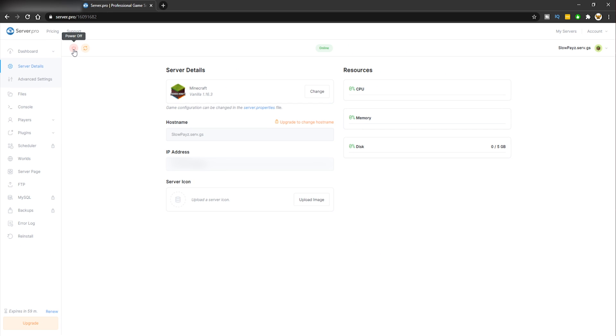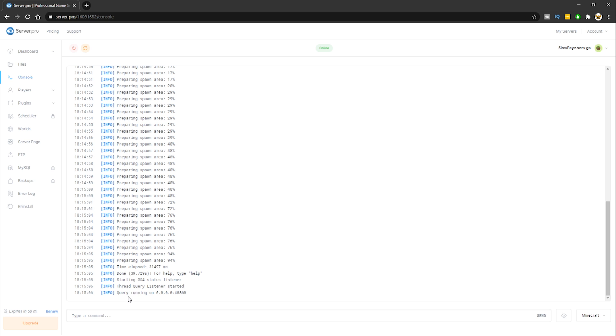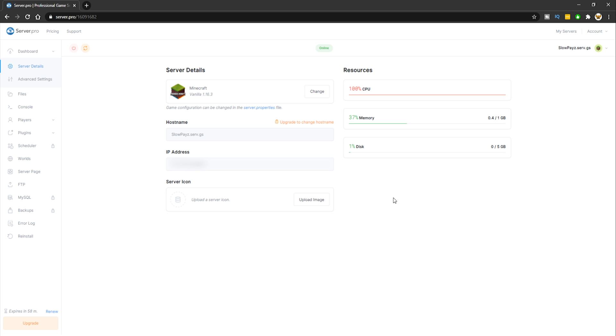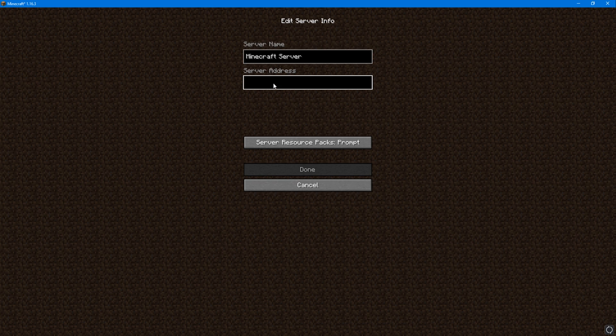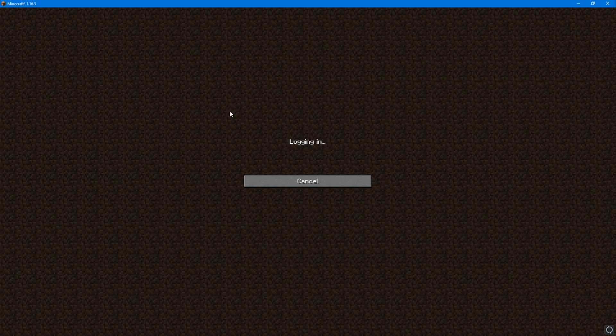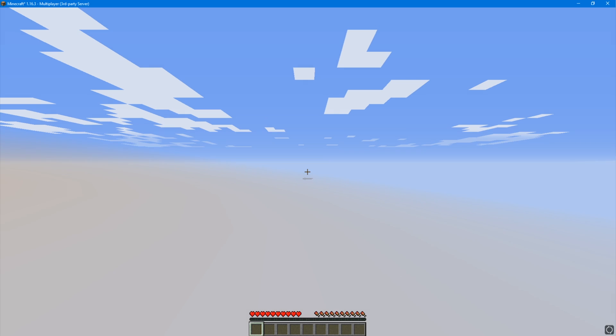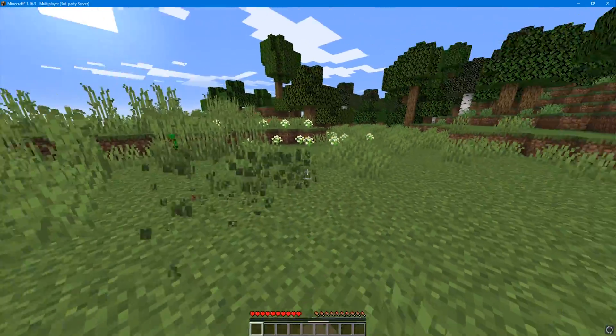Click the green power-on button in the corner to start your Minecraft server. This can take a little while as it creates all the server files, so be patient. If you want to watch the progress, click over to the console tab and it will tell you when the server is ready. Once it says done, go back to Minecraft, click multiplayer, add server, enter the IP address, click done, and double-click to join.